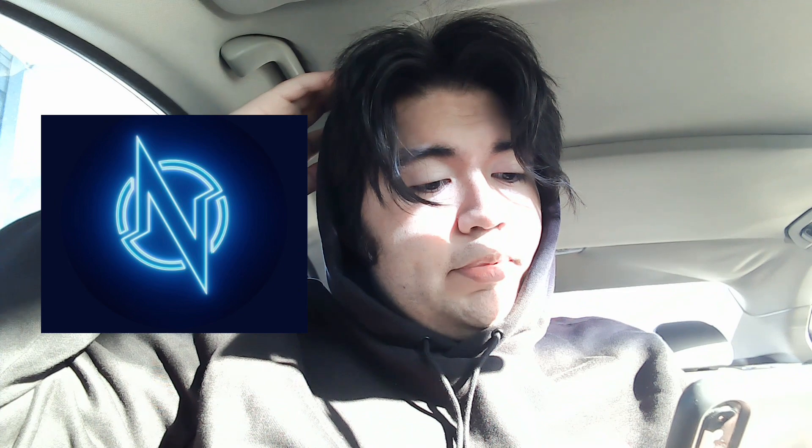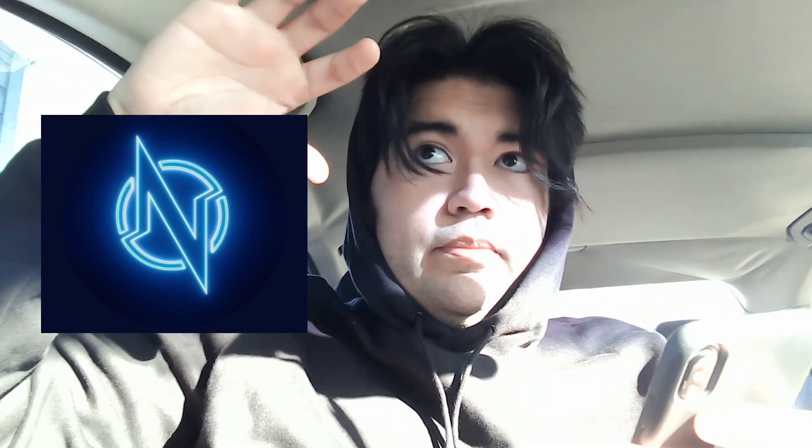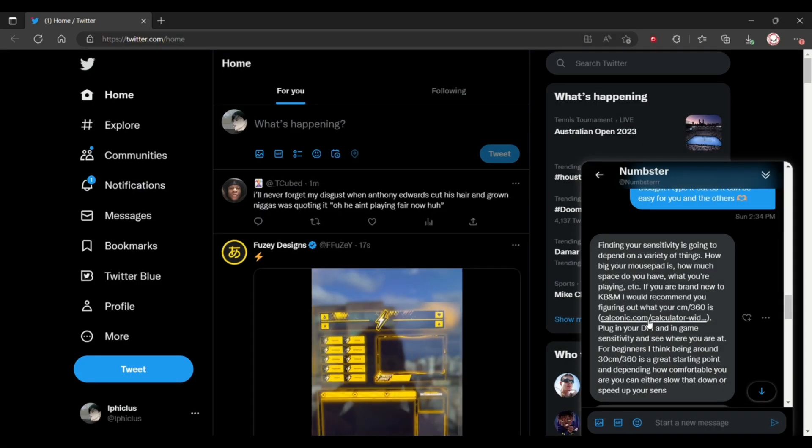Starting off with number one, I asked: how do you think someone can find their own sense? Numpster replied: finding your sensitivity is going to depend on a variety of things — how big your mouse pad is, how much space you have, what you're playing, et cetera. If you are brand new to keyboard and mouse, I would recommend you figure out what your centimeters per 360 is. He sends a link — which will be shown after this — where you plug in your DPI and in-game sensitivity and see where you are at. For beginners, being around 30 centimeters per 360 is a great starting point, and depending how comfortable you are, you can either slow that down or speed up your sense. All links and websites used in this video will be linked down below.